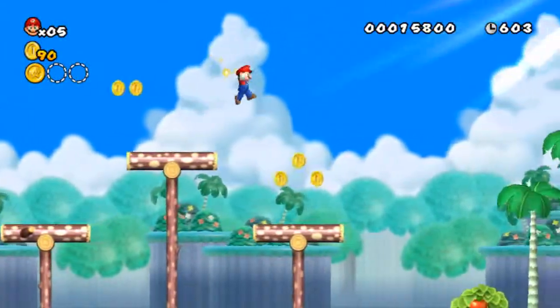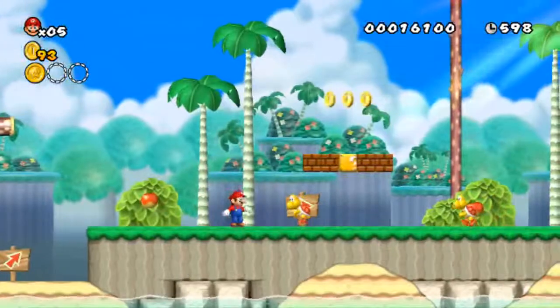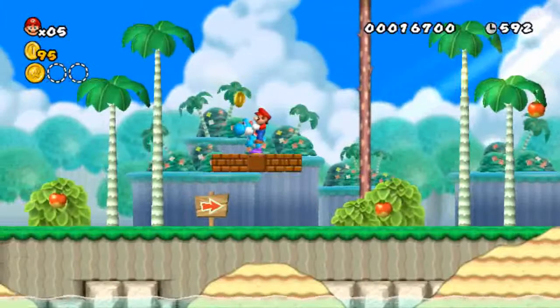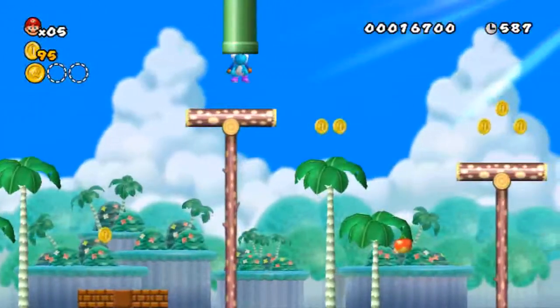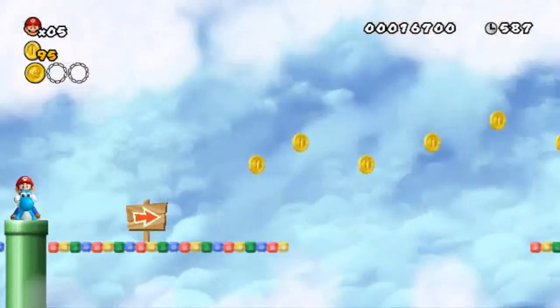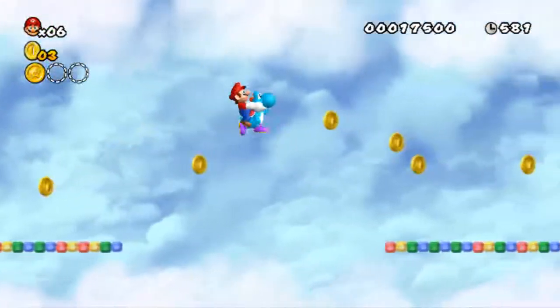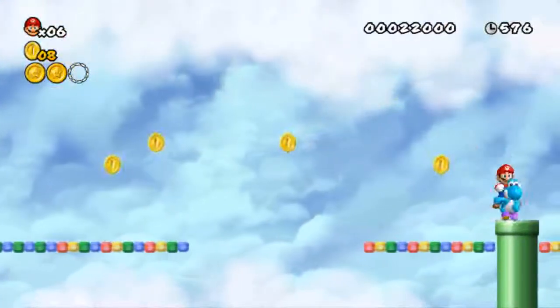Here we have our first star coin of the game and of the level. I believe this block contains a Yoshi — which it does. The Newer team did something pretty cool: every time you pick up a Yoshi, their color is randomized. I've had black Yoshis, blue Yoshis, white Yoshis. They did pretty good with the ASM hacks of this game. There's our second star coin.